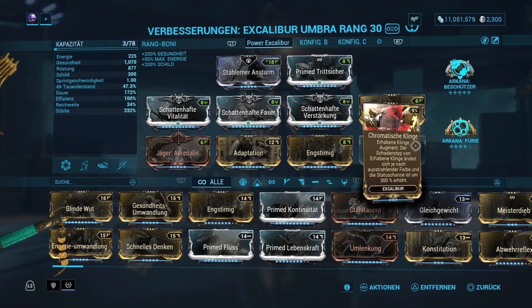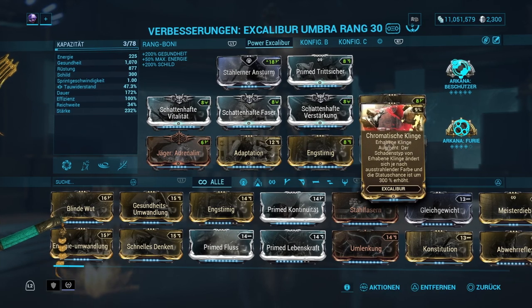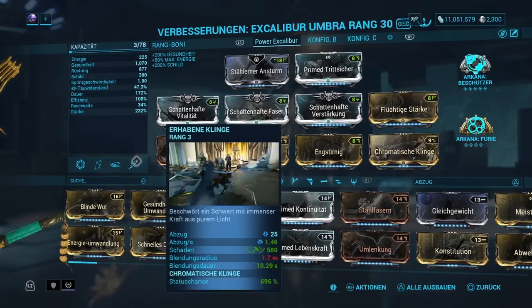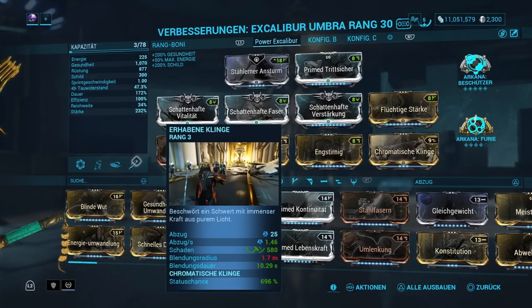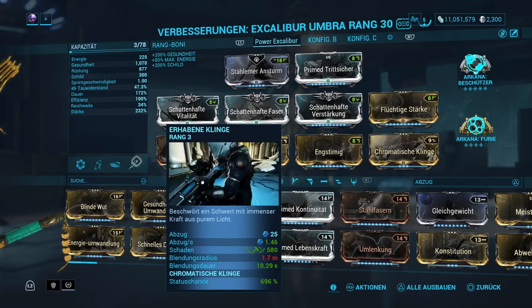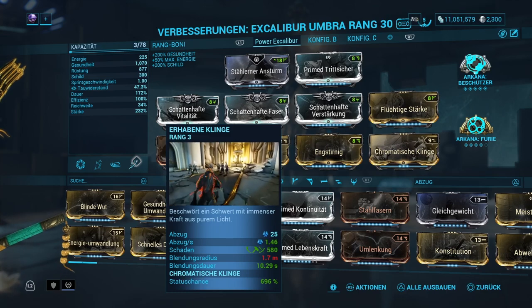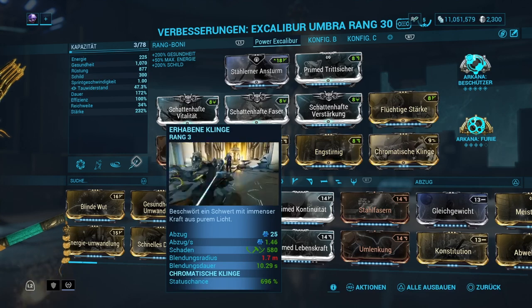Zu guter Letzt haben wir eine richtig krasse Augment-Mod: Chromatische Klinge. Der Schadenstyp von Erhabene Klinge ändert sich nach ausstrahlender Farbe – das Element können wir also durch die Farbe ändern. Ich habe mich hier für Feuer entschieden. Die Status-Chance ist um 300% erhöht, und diese 300% lassen sich durch Fähigkeitenstärke nochmal erhöhen. Aktuell haben wir eine Status-Chance von 696%, und mit dem Gnadenstoß-Buff geht es dann noch höher.